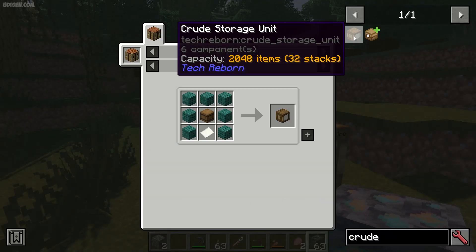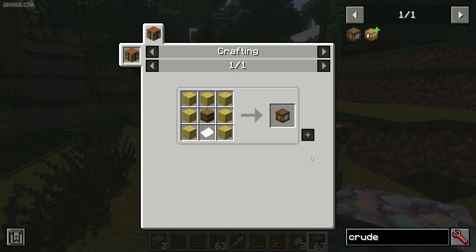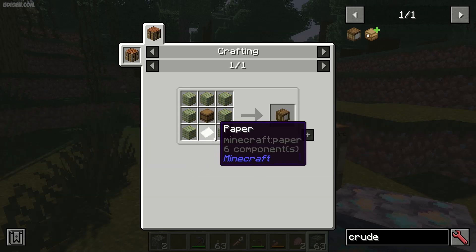Step number one: you must craft the crude storage unit itself. For that, use a barrel with this recipe from Vanilla Minecraft. Then use this thing and paper.